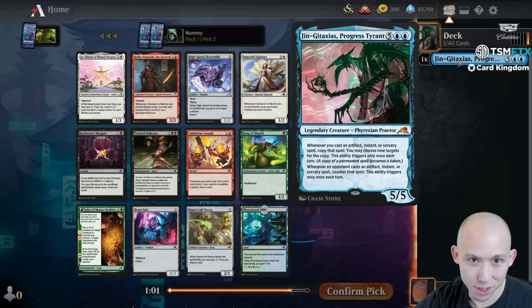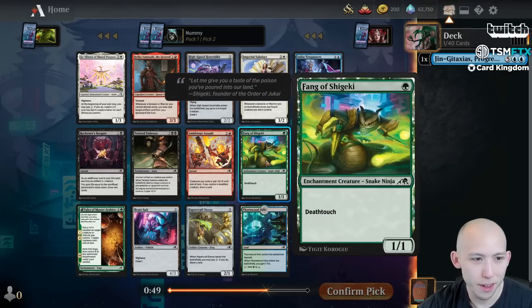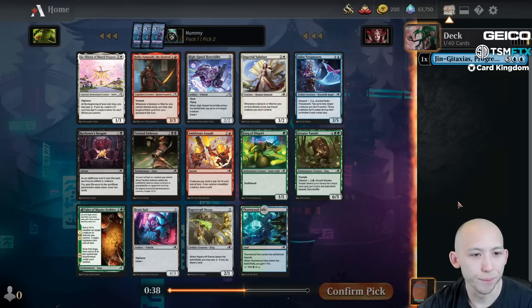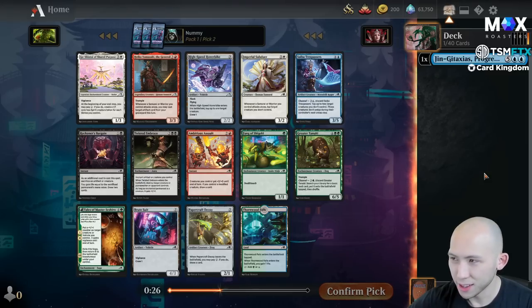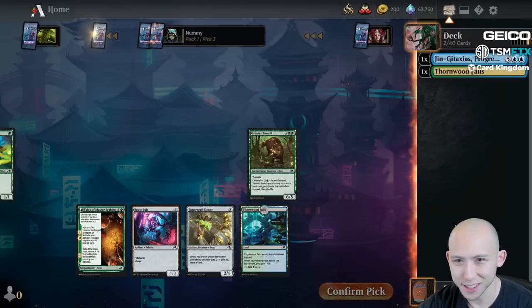We really want to just go into a long game with this card, so we want to get ways to help us get to the long game or ramp us there faster. Things like the Greater Tanooki - great pickup. Fang of Shigeki - pretty good pickup. Thornwood Falls - good pickup. The White Shrine would be a decent pickup as well. I mean, this is probably the best card in the pack. There's a Twisted Embrace here and some other good cards, but I like doing the 3, 4, 5 color rampy control decks in this format. I'm kind of eyeing this Thornwood Falls - I think I dig it. Let's just take the falls and move on.